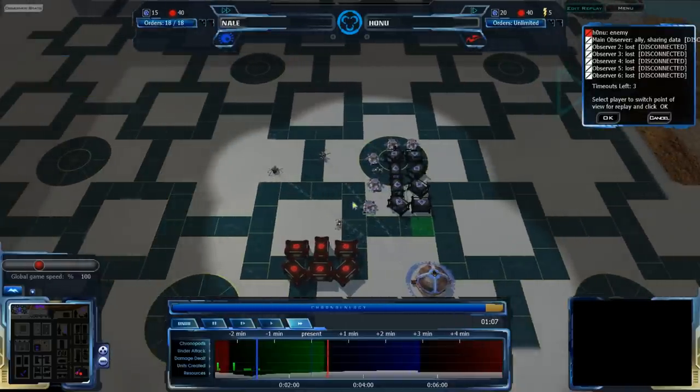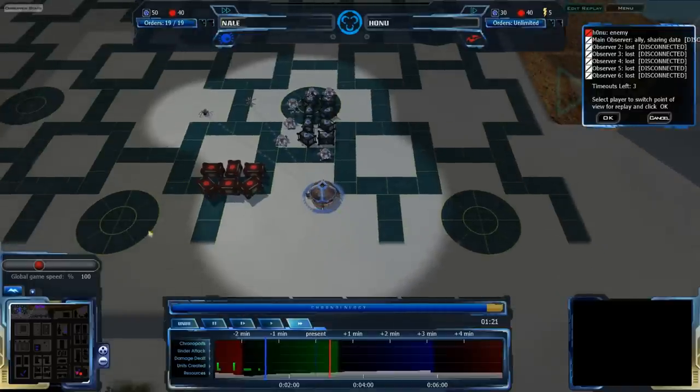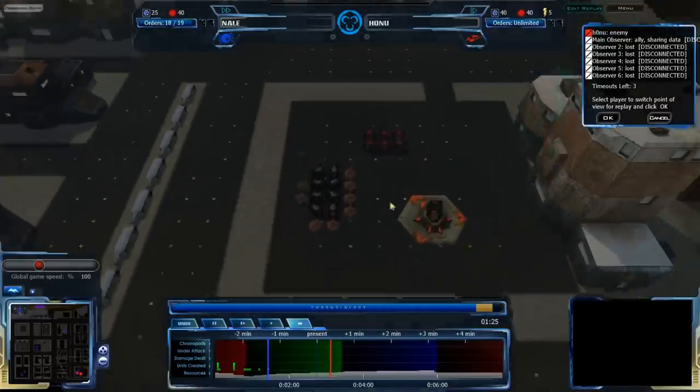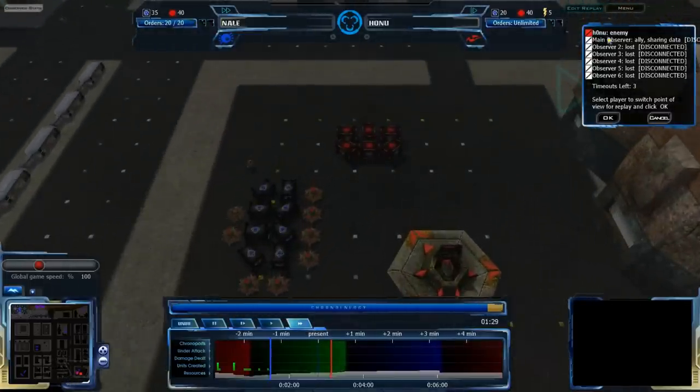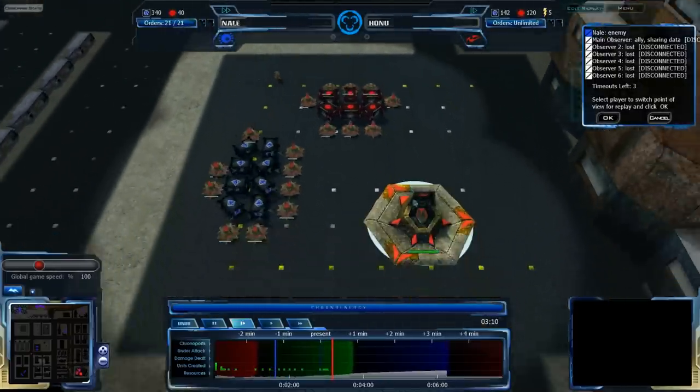We can't really tell what Nail is going for. He's going for standard economy from here — whether full saturation or simply partial saturation followed by a rush, which is highly unlikely on this map. So probably full saturation. Honu is of course going for full saturation, especially on QP, which is important. Vecchir is very QP-hungry.